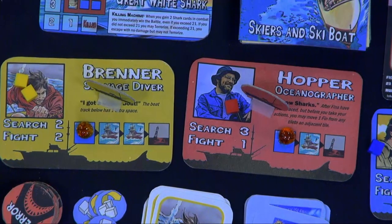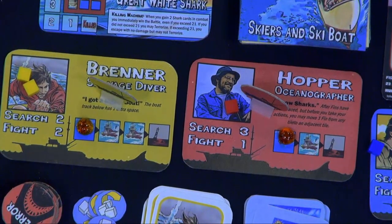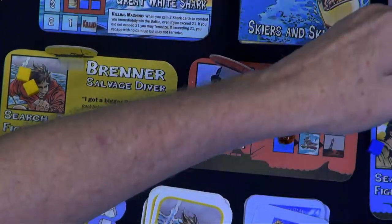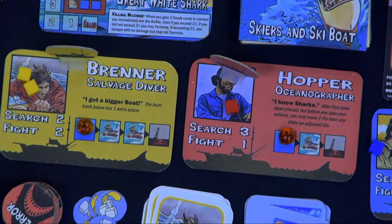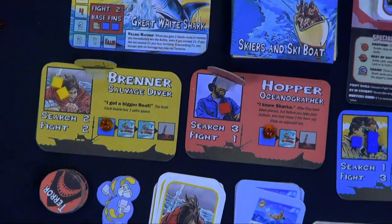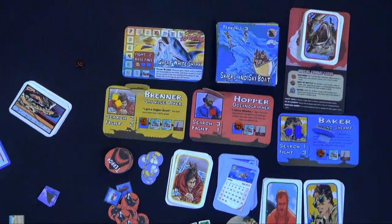The players themselves will each take an iconic role — they're either going to be the salvage diver, the oceanographer, or the island sheriff. There are five to six characters coming to the game, so you have a mix and match, even the helicopter who's searching for him. You saw that in movie two or three where he actually pulls the helicopter out of the sky — that's a good jump for a shark.